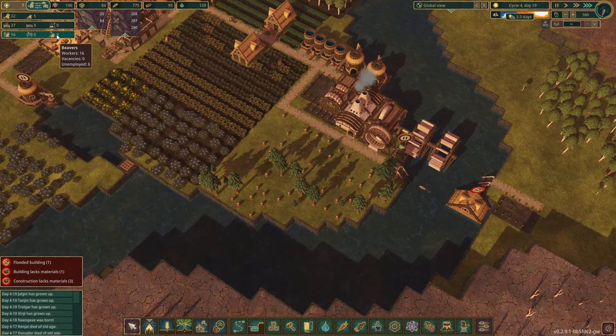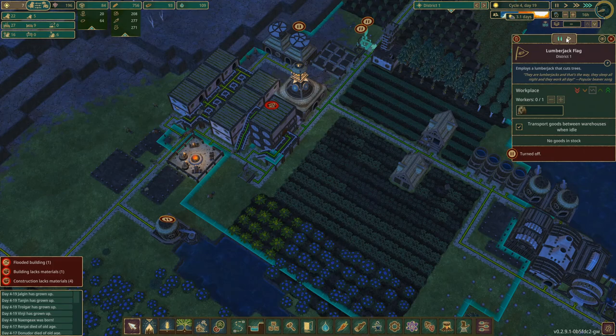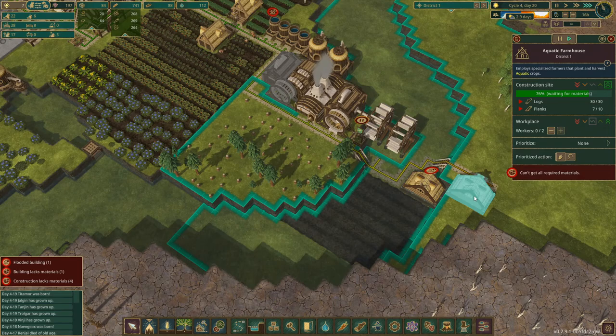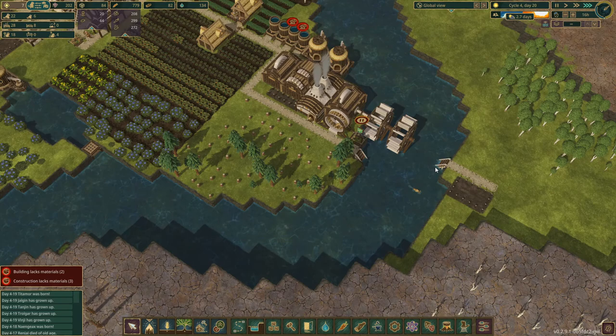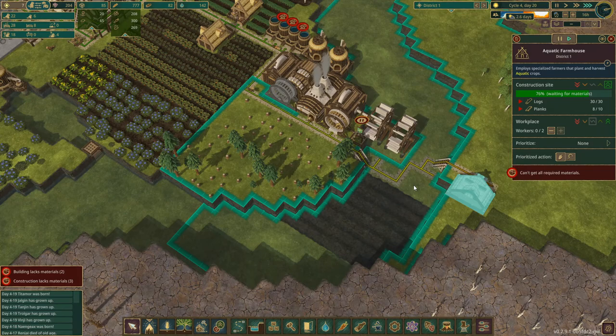I don't know if we'll have people to work this, but it does say I have quite a few unemployed beavers. How are we on the wood? We're about halfway on the wood, so let's get one of these open. I suppose we should get this builder hut, but it's taking planks — just so much to get this done. The construction priority is higher. And then we'll just demolish this building, because it doesn't seem like it's going to do anything for us anyway. I need two more planks on this.